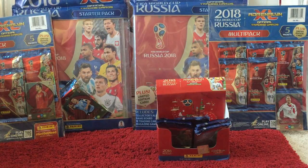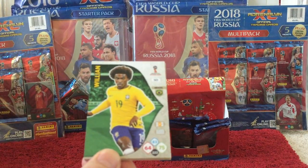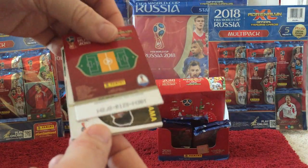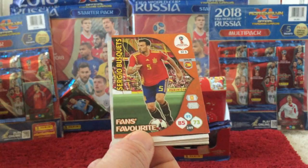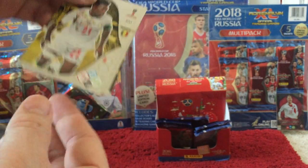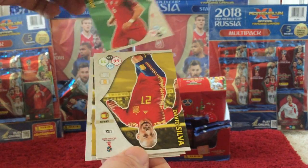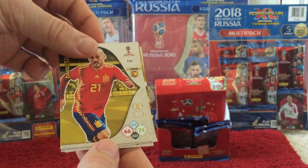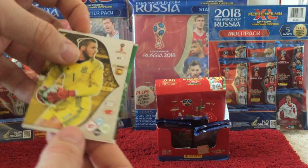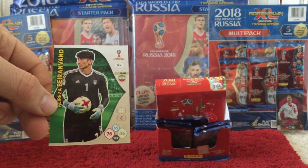We're getting down to the last probably eight or ten packs now. Then we've got Willian, Valverde, and the insert card is a Sergio Busquets Fans Favourite. Then we've got Ghassama, Font, David Silva, Balhanda, Dihaya, and Byron Vand.